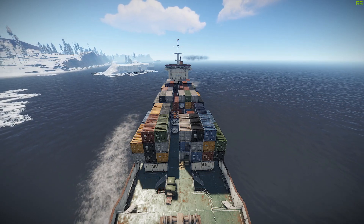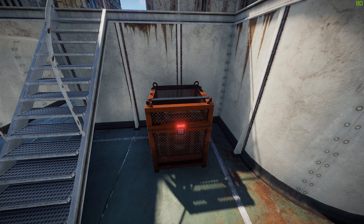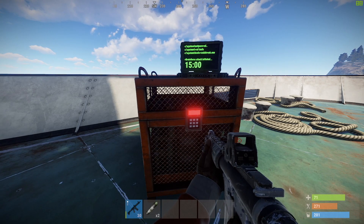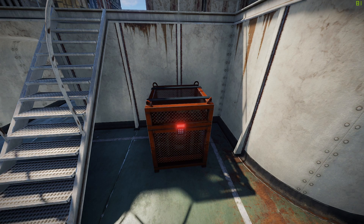In terms of loot, the cargo ship is a pretty unique monument. It is the only one that doesn't contain regular or military crates — the only crates it contains are Chinook crates. This monument contains two Chinook crates, with each of them taking a regular 50 minutes to hack. These crates are slightly better than regular Chinook crates and have more chances of dropping higher tier weapons and items.